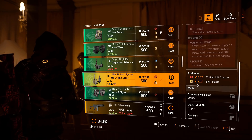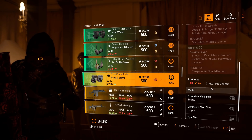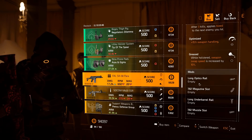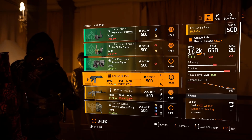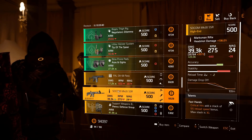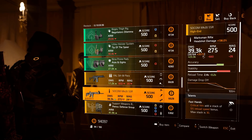Aces and Eights knee pads: 7% crit chance with offensive and defensive mod slots. FAL SA 58 with Sadist, Optimized, and Grease — base damage is 12,771. Then SOCOM MK20 SSR with Fast Hands, Extra, and Rascally Extras — good for any kind of gun at the moment, very very nice.